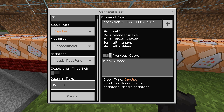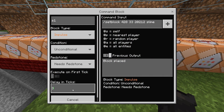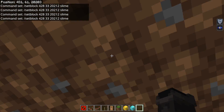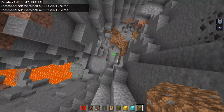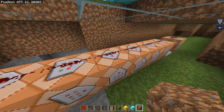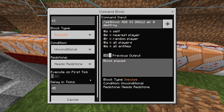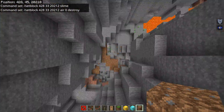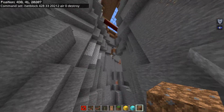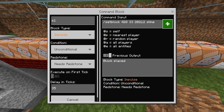Delay in ticks is set to 35 here. Every 20 ticks is one second, so whenever you're trying to time something, put the command in, do a number you think will work, and then test it. Let's say I thought this was going to happen 20 ticks after I activate the command — I'll test it by running here. I can see the slime got placed but it was a little early. So I'll go back and try 40 ticks. As you can see, I hit the ground and it didn't spawn fast enough — it just takes a little bit of testing. Keep changing those numbers to get it either faster or slower. I found 35 ticks is pretty good.